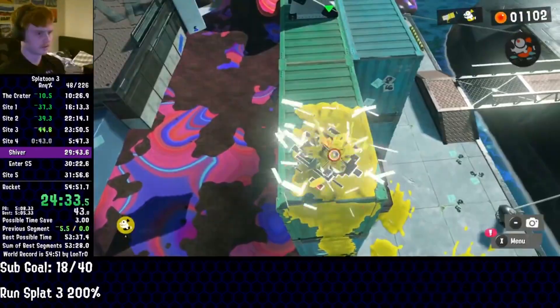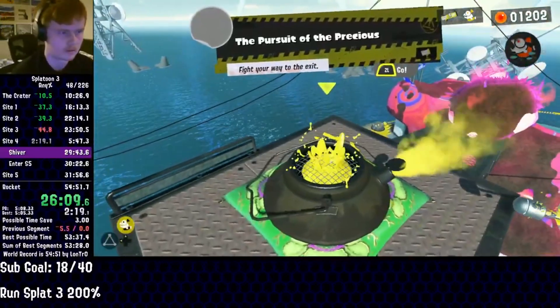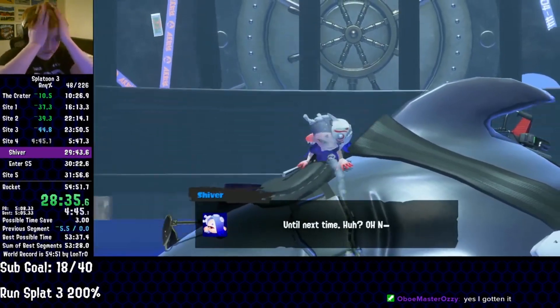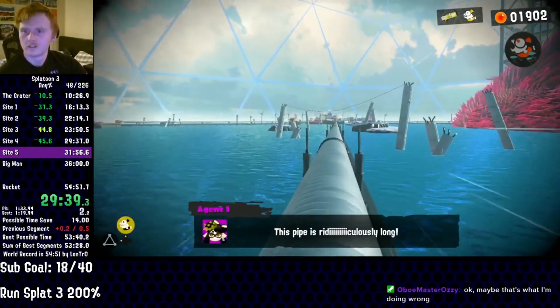Touching down on site 4, he's back to the never-ending grind for egg sardinium skill points, before using the intended route for once and entering the battle against Shiver. Taking down all three phases of the Cold-Blooded Bandit in a matter of mere minutes, Lontro goes back to collect more items, before jumping into yet another pipe to finish the fourth site in less than six minutes.